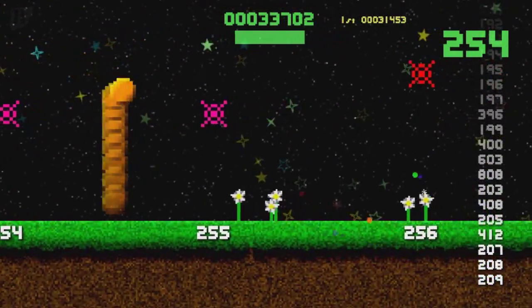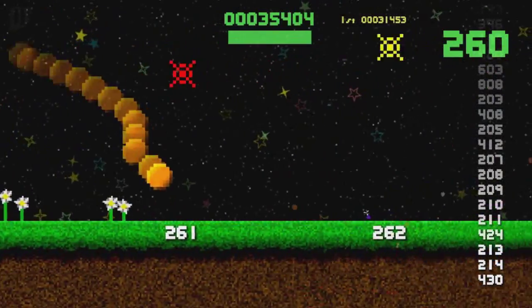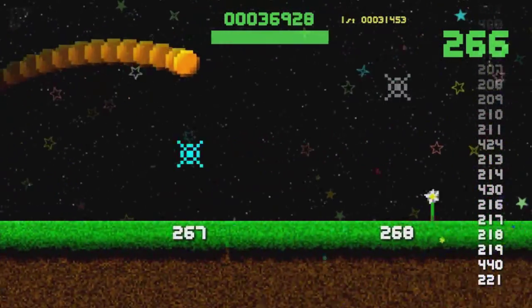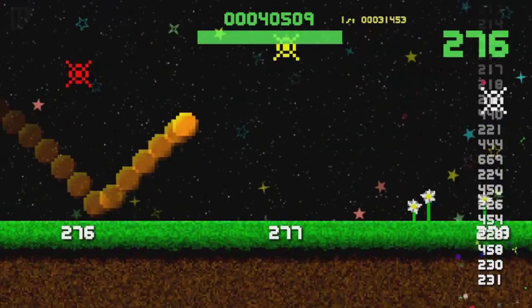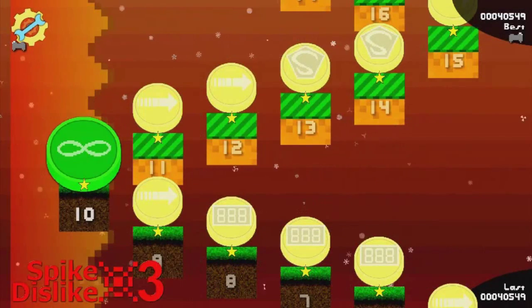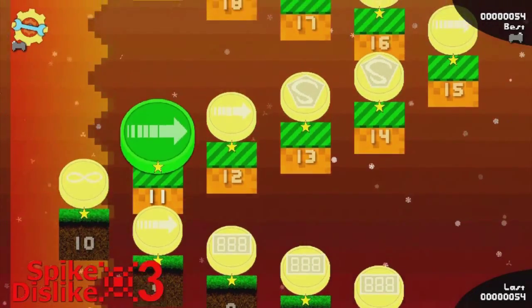Oh yeah! I beat it! That's 35,000! Of course, as you can figure out, the score ramps up really fast when you reach the higher combos. And there I didn't see that spike because I was looking at the combo. Okay, so new high score of 40,000 points — that's pretty cool.